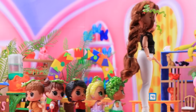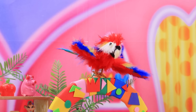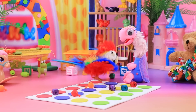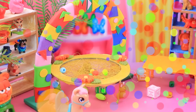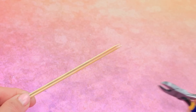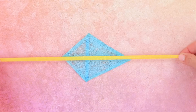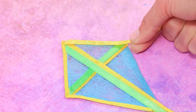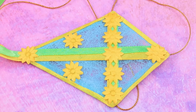Let's have a hair show in the park. Cut the skewers and glue crosswise. Cut out a shape like this, stretch the canvas, decorate with ribbons, yellow flowers, and a long tail. Flying a kite is so much fun!